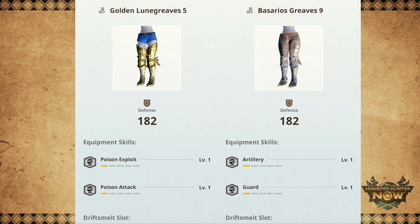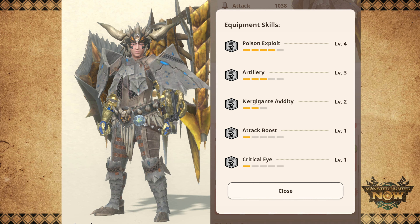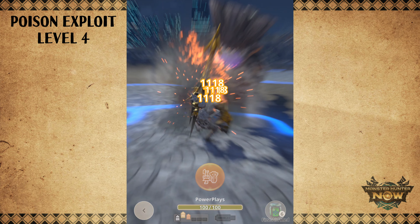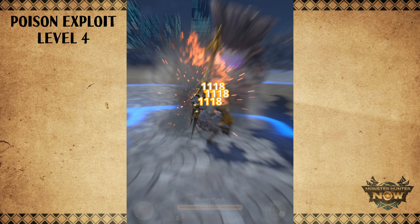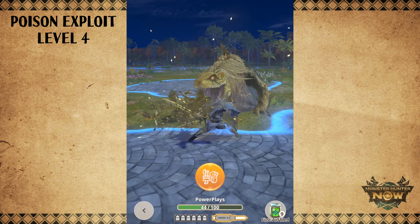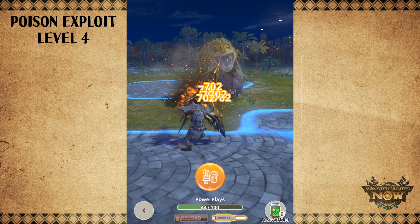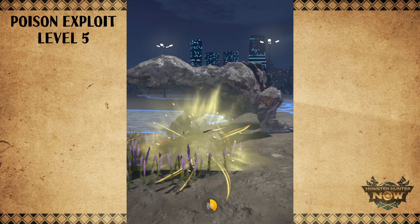If we swap out the Goldrathian Legs for the Basarios Legs, we get Poison Exploit 4 and Artillery Level 3. We now get 6 shells, and unloading all of them on a poisoned monster deals 1,118 damage per shell. And when the monster is not poisoned, our full burst attacks deal 702 damage per shell. Those are pretty good numbers!